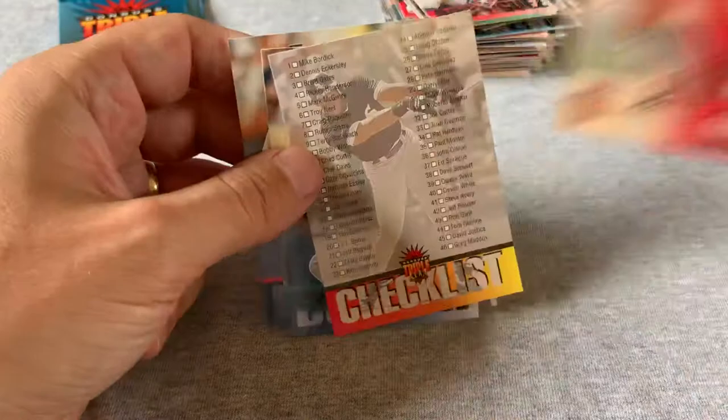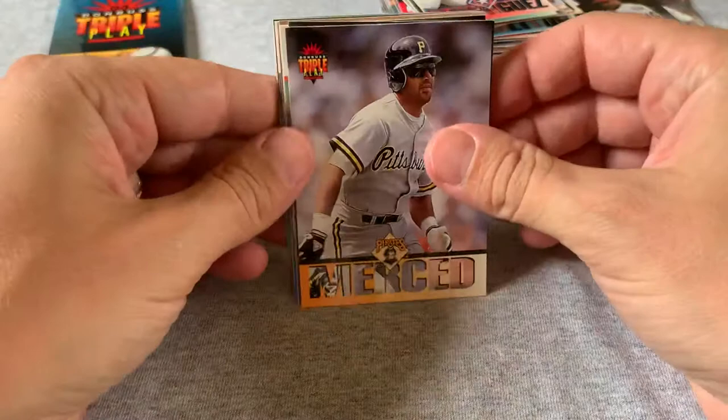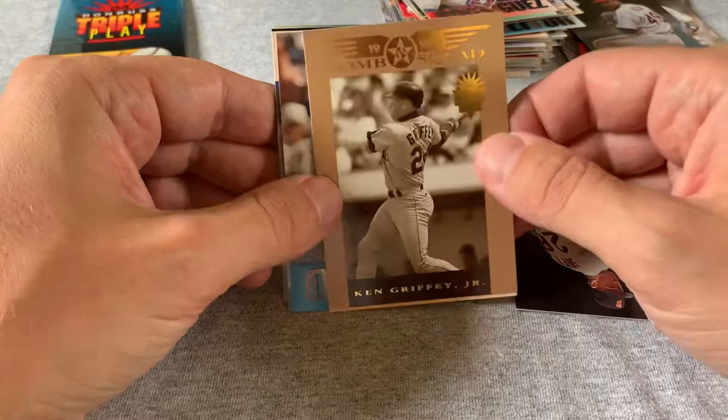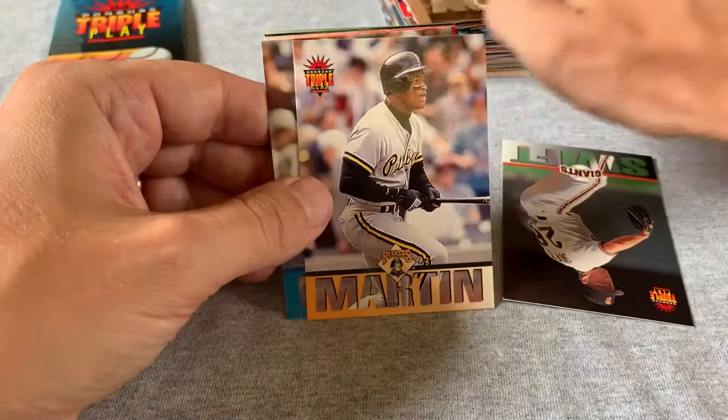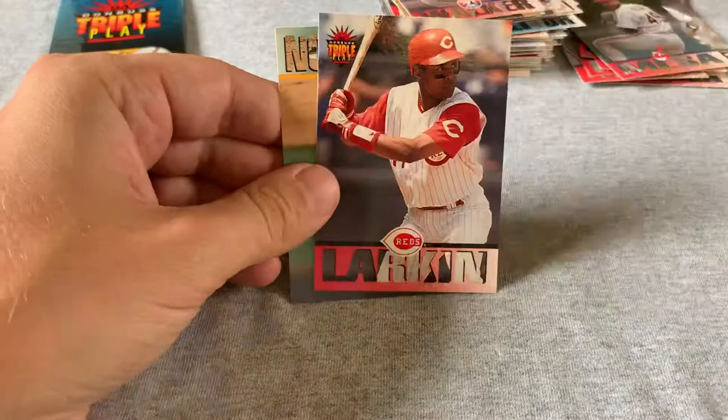Two more packs. What I'd most like to find is the Cal Ripken Nickname card. Oh, Ken Griffey Bomb Squad — that might be a close second. That's a really nice card. Will Clark, Larry Walker. Barry Larkin — Hall of Famer — and a nice Rickey Henderson card.